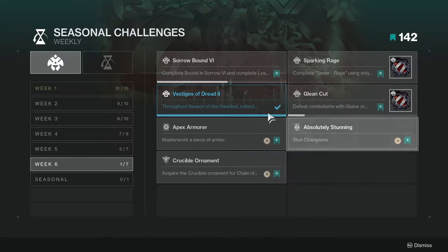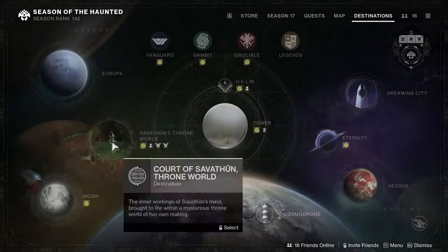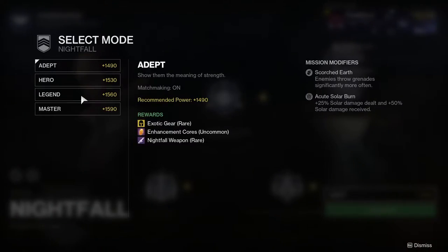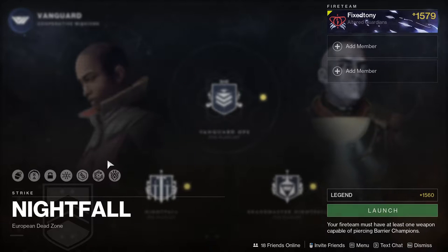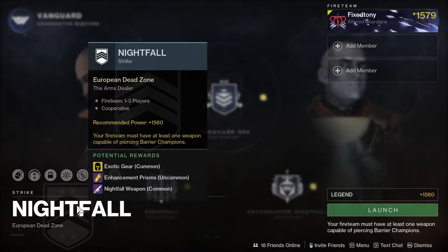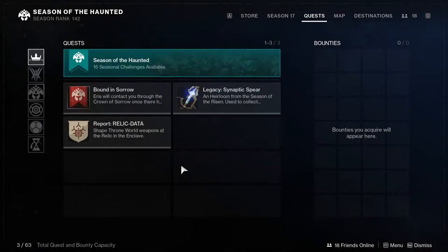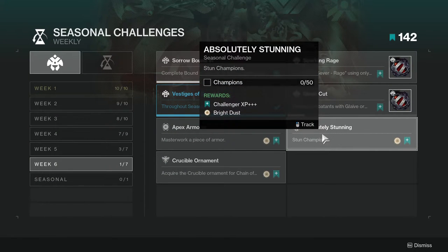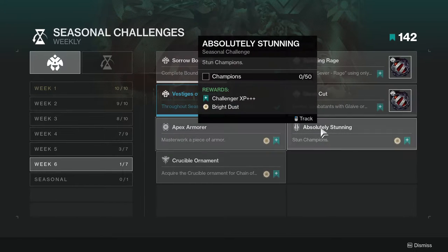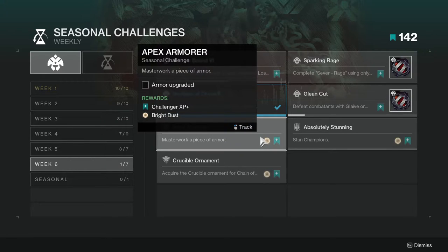Absolutely Stunning requires you to stun champions — not kill them, just stun them. I'd go to the Legend Nightfall, specifically the Arms Dealer, since there are two champions right at the beginning. Just stun them over and over repeatedly — that's the fastest method. You can also just run regular Nightfalls to get drops at the same time, but for pure speed the Legend solo method works great.